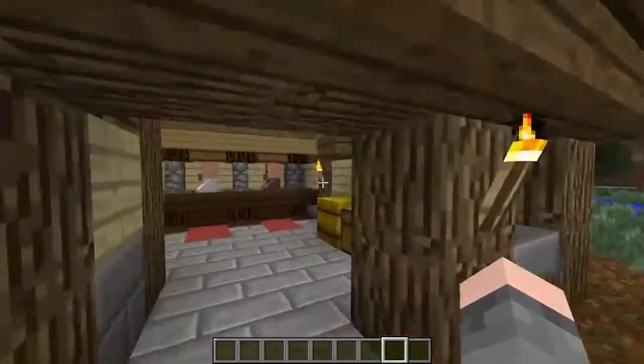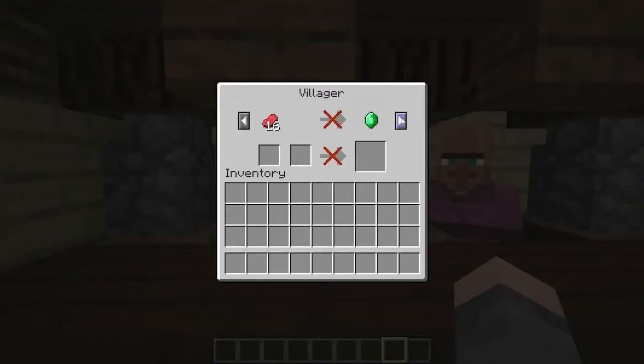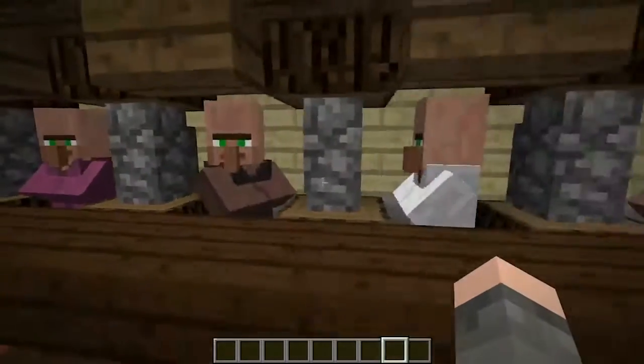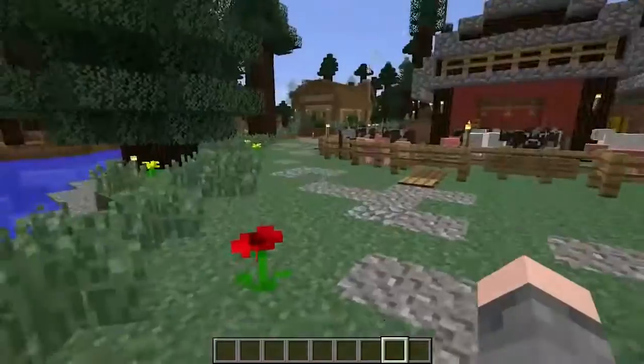We also have this trading post. There's no custom stuff in here, but it looks like people have been trading a bunch of stuff, which is pretty cool. It's just a bunch of villagers and you can trade with them, so they're there if you need them.